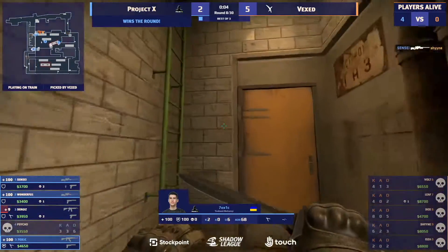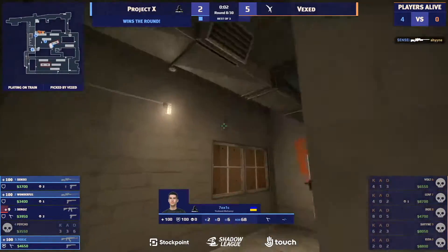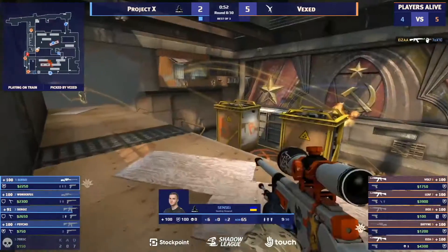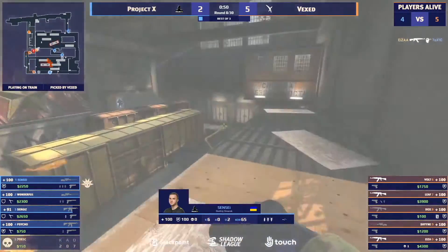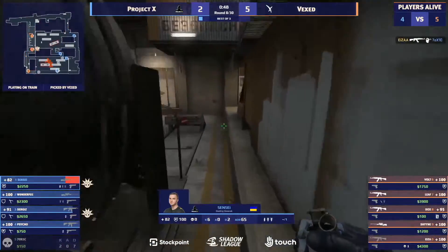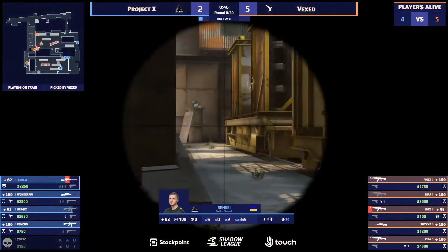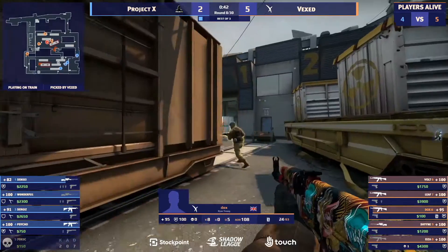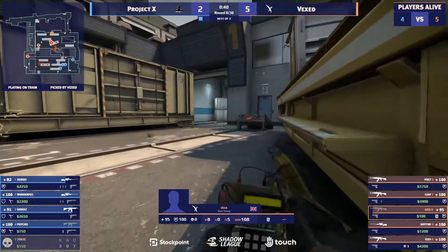That will help him out. Sensei as well with the pick on Shine. Toxic should never have beaten that — he should have dropped on the site, because now Sensei is out of position. They now have to give up B. Vex have a free bomb site, but would you look at this — they've simply rotated, they're on A, they've got an open bomb site, they're gonna plant the bomb.